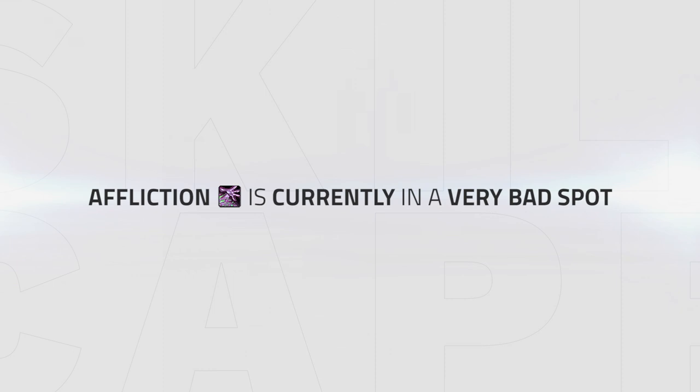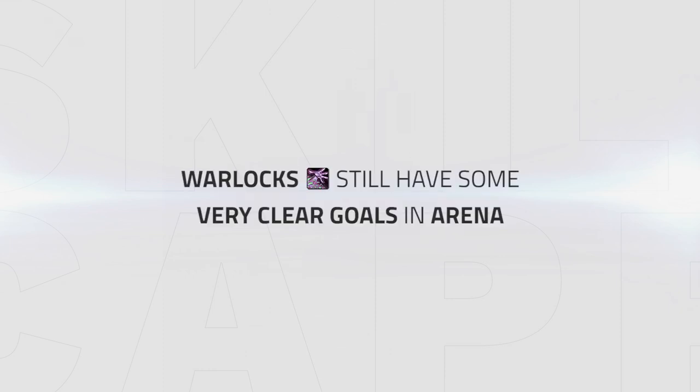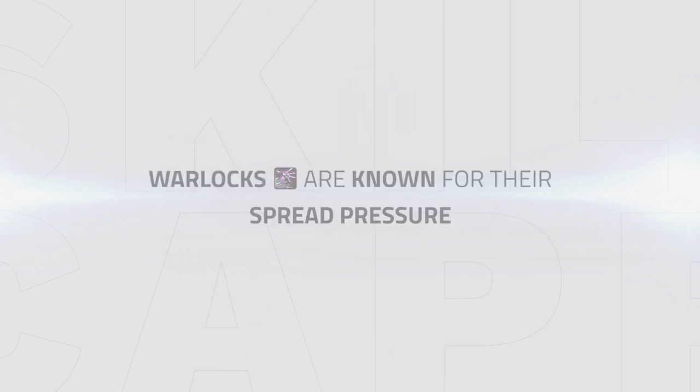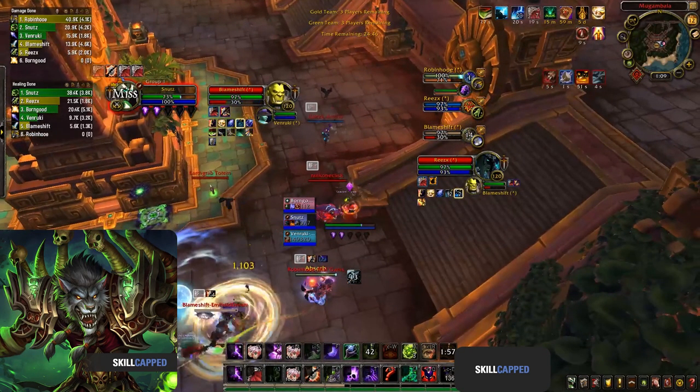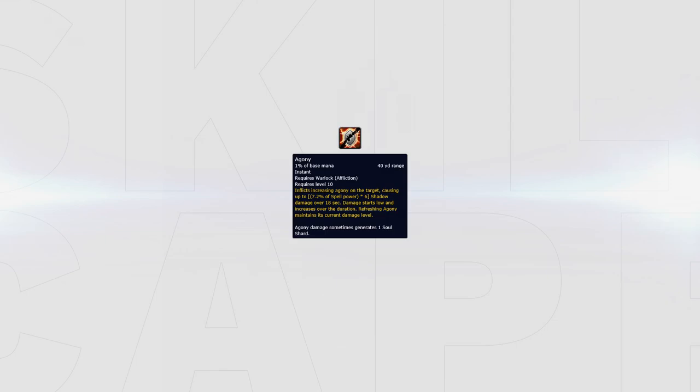Affliction is currently in a very bad spot — it has clear weaknesses and cheesy mechanics, with the entire spec revolving around stacking up your inevitable demise and then scoring kills with your drain life. However, warlocks still have very clear goals in arena. Warlocks are usually known for their spread pressure, and affliction still has some decent consistent damage in the form of damage over time effects. Your number one priority is to keep your corruption up on as many targets as possible — each time corruption deals damage you gain a stack of inevitable demise, speeding up the process.